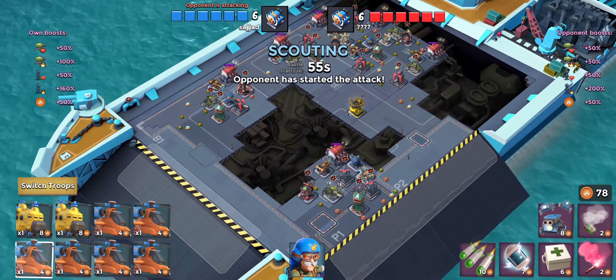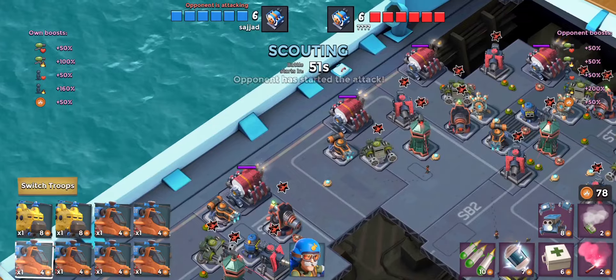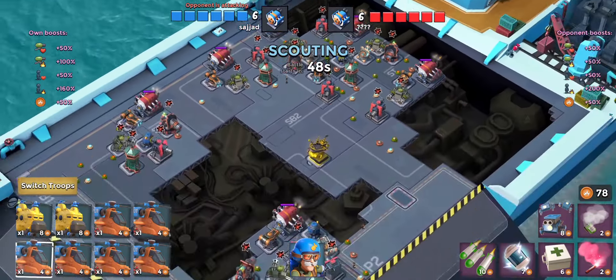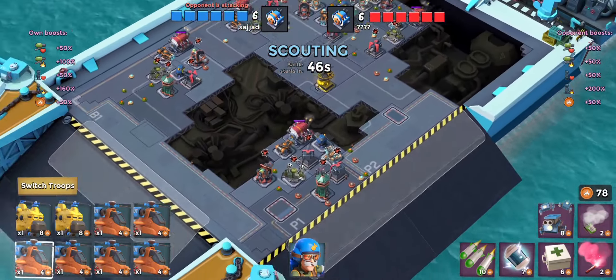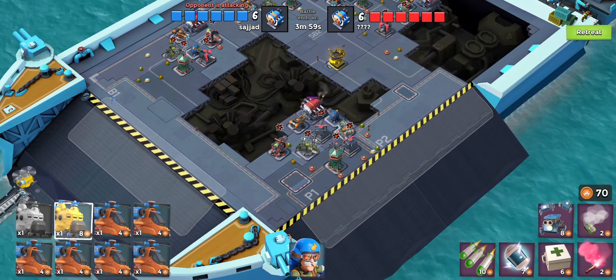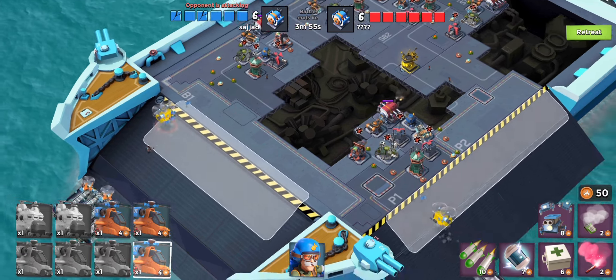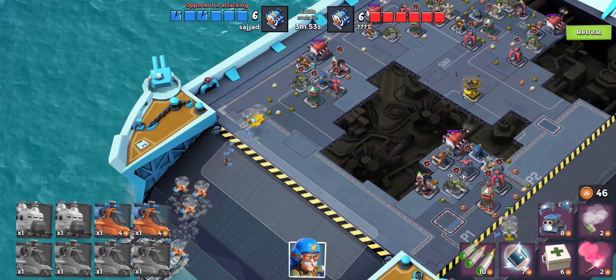I'm going to drop the captain on this side — he'll go up here and hopefully we can use a couple of bombing runs to take out some of those defenses. Let's drop those guys, drop this guy down here, drop three with those guys, and four on that side.